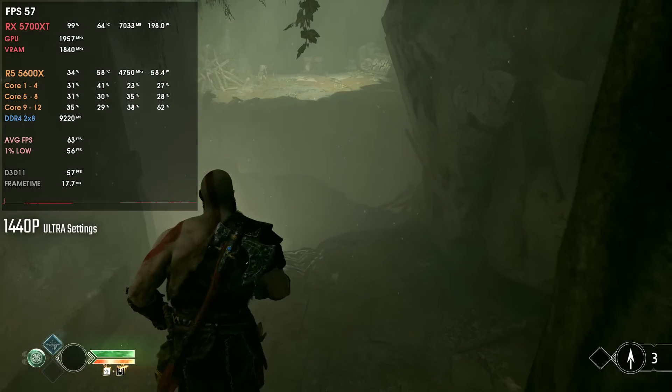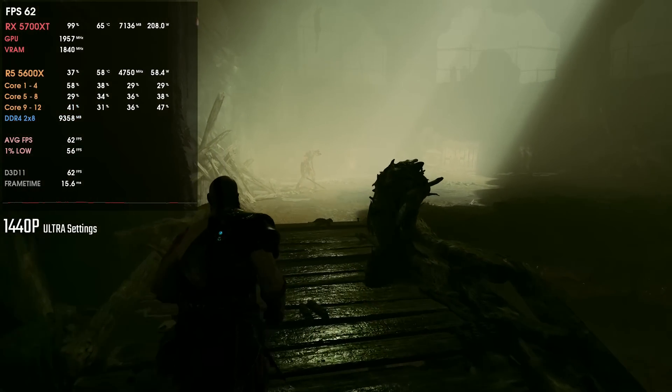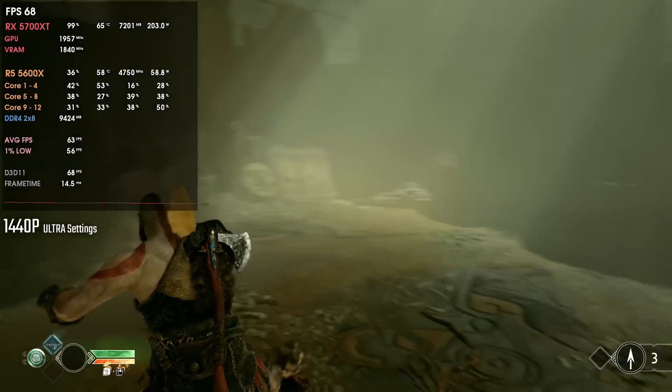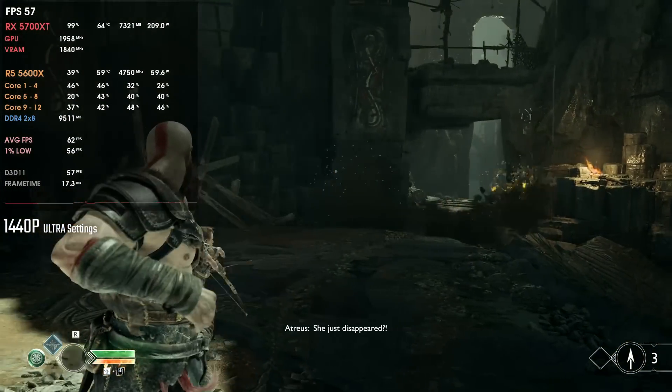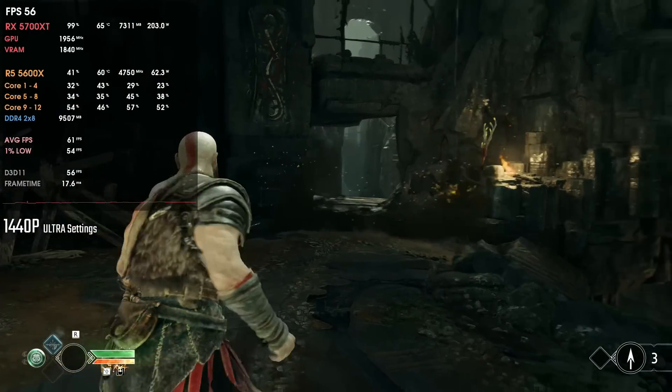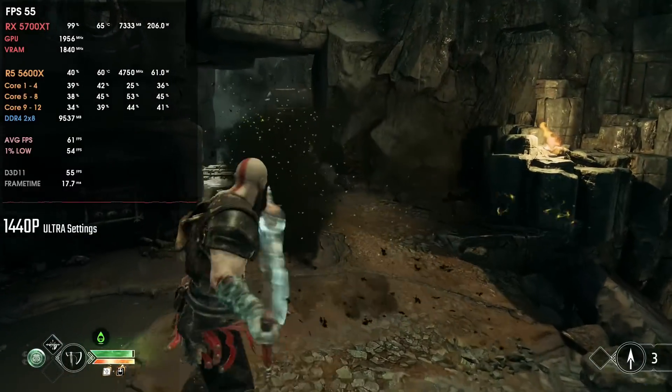After some patches from God of War on Steam, everything is working fine in most scenarios — 99% of the time. I tested with the RX 5700 XT, the RX 6800, and even the RTX 3060. Even on AMD cards everything is almost perfect 99% of the time. There are one or two areas at most where performance dips a bit due to heavy scene complexity, but it is still a bug — just not on all cards and not in all scenarios.